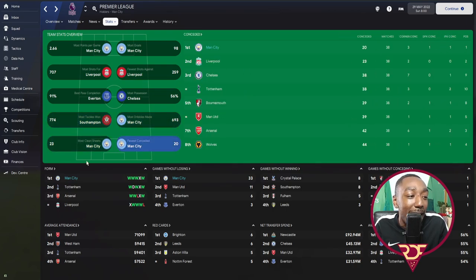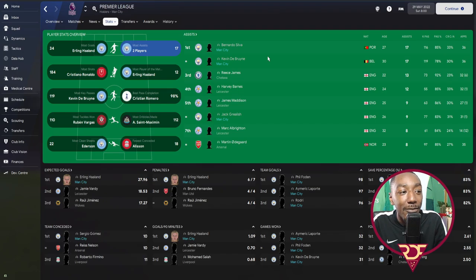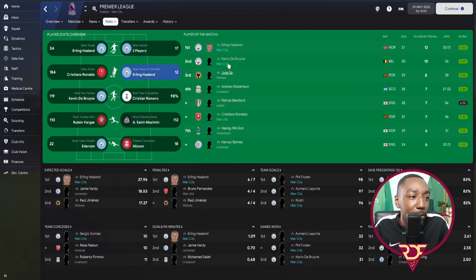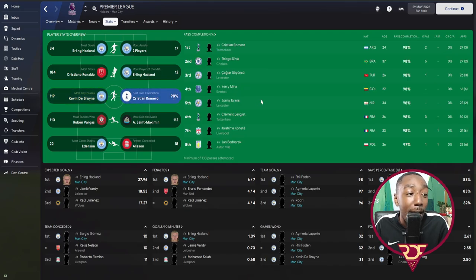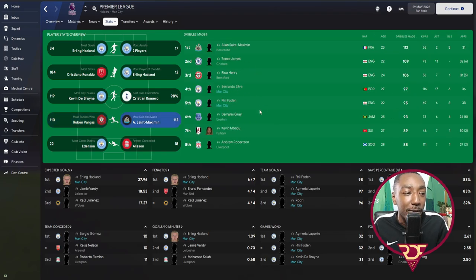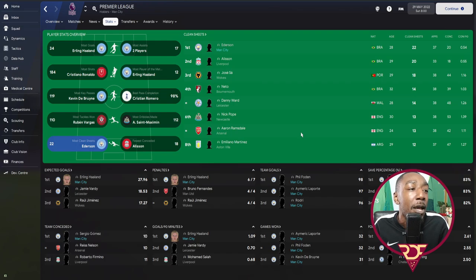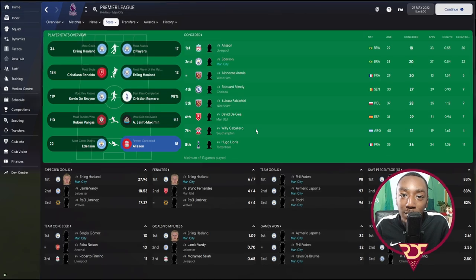For most tackles, we were fourth. Most dribbles made, we were first. Most clean sheets and fewest goals conceded, both Manchester City. Top scorer: Haaland with 34, De Bruyne with 23 goals, Bernardo Silva and De Bruyne both on 17 assists, Grealish on nine. Most Man of the Match awards: Haaland on 12 then De Bruyne. Most key passes: De Bruyne then Bernardo. Most tackles won: De Bruyne. Most dribbles made: Bernardo and Foden. Ederson had 20 goals conceded — second fewest.